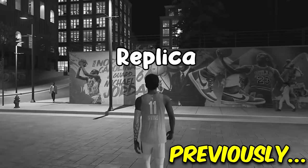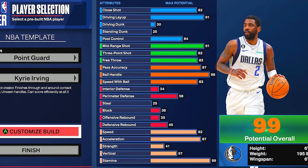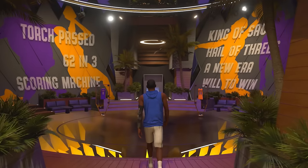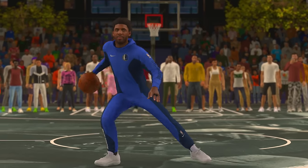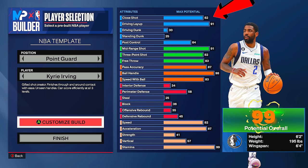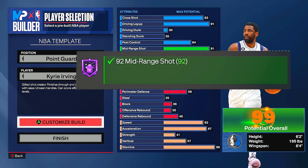Last year I called out 2K for making the replica Kyrie Irving build have a 91 ball handle, and this year they gave him a 98 but I still didn't make 2K's version for many reasons. My favorite player had to be done correctly but also in 2K fashion — we aren't doing 82 close shot on a 6-2 or going 91 mid-range and missing Mini Magician Hall of Fame by one attribute like 2K did.